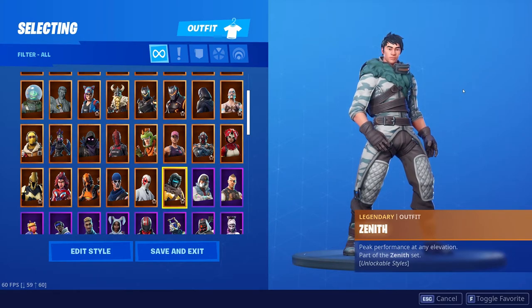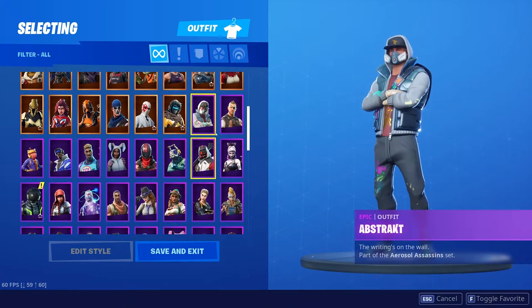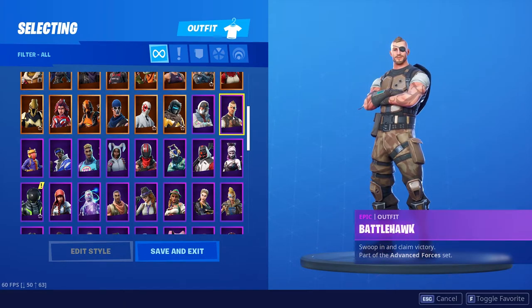The Zenith is another battle pass skin — I'm not sure if it's tier 1 or tier 100 — and it's definitely not my favorite but it is what it is. Going back to around Season 4, Abstract was pretty awesome. Black Hawk — everybody compared him to Thor, and it did come out when one of the movies came out where he got hurt and stuff, but I think he's all right at best.